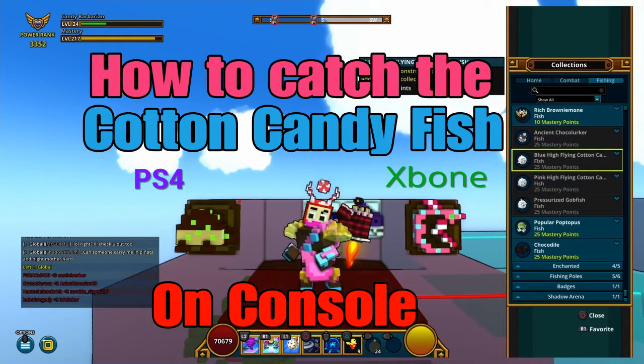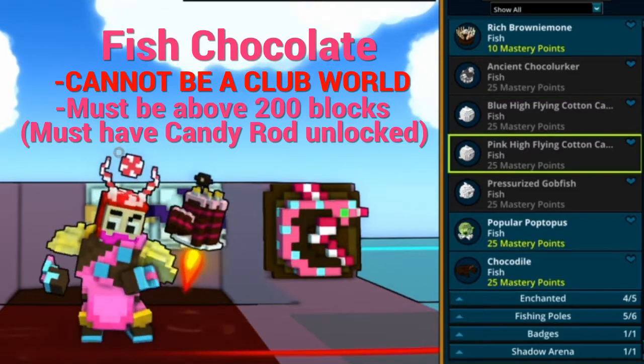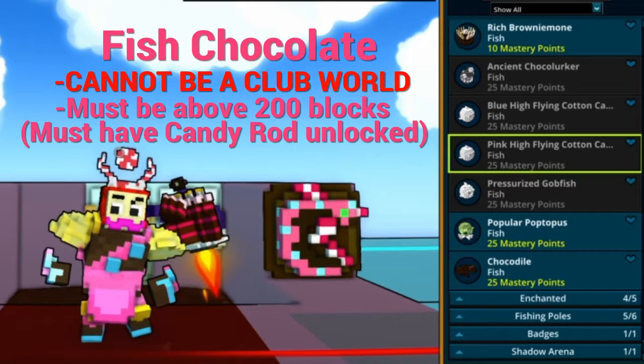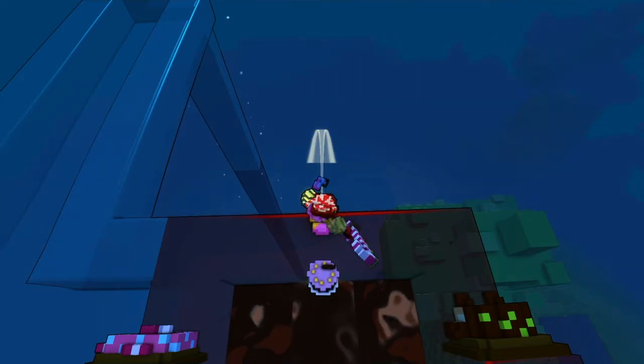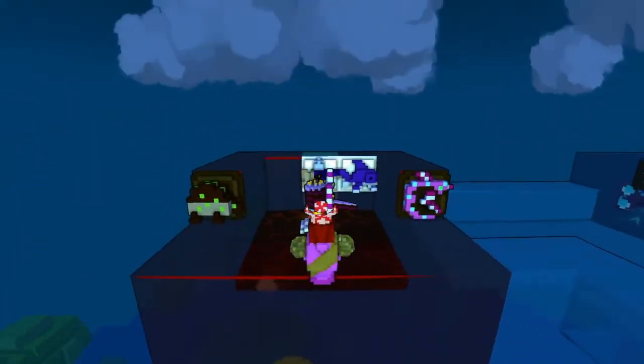Alright guys, while I was fishing for that gobfish, I had an epiphany and I realized there's a super easy way to get those high flying cotton candy fish. All you need is your cornerstone, some really tall stuff, a face of flow, and an incredibly forgiving hook.